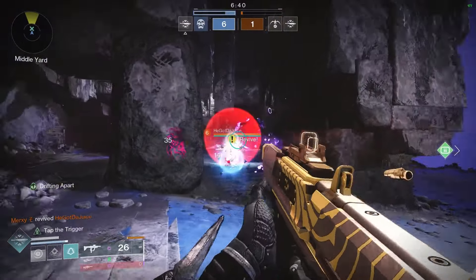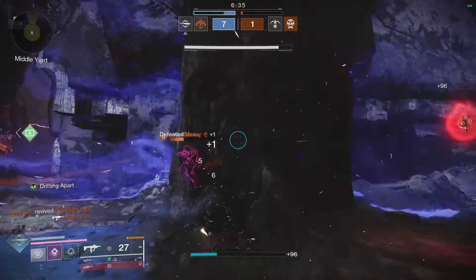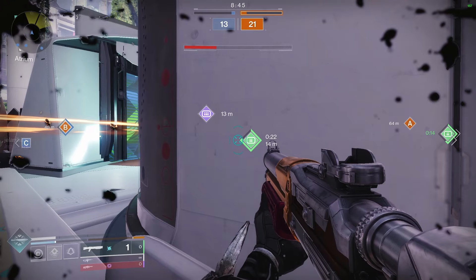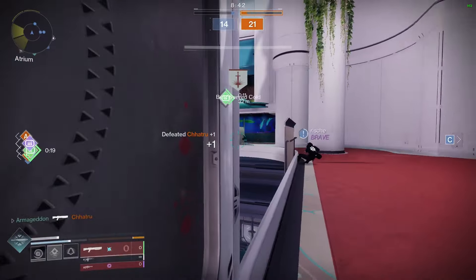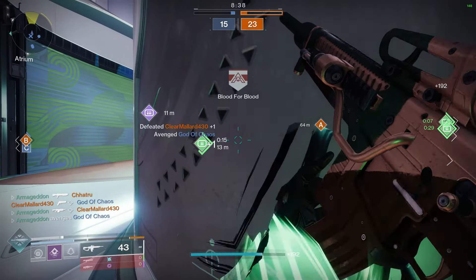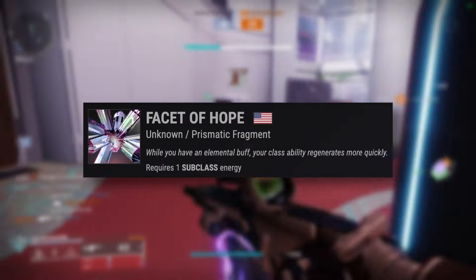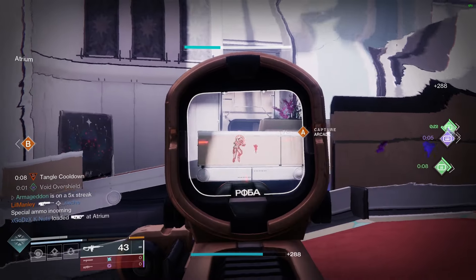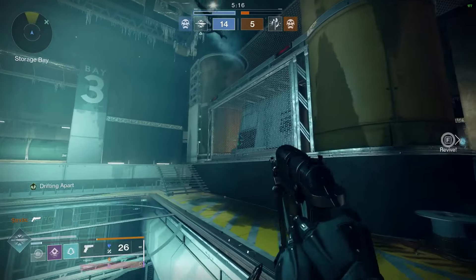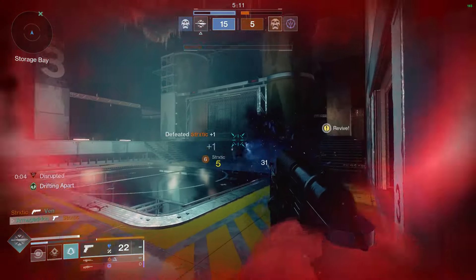The second aspect is Threaded Spectre, which means that when you dodge, you instantly drop a Strand Clone in your place. The Strand Clone will detonate if an opponent is nearby or once it has taken significant damage. This build is absolutely lethal in close quarters. When you see someone on radar, open the engagement with a smoke. If they push you — which you'll see because you'll have wallhacks — dodge backwards and slow them while leaving a Threaded Spectre to chunk damage them. Because you dodged backwards, you also get your smoke bomb back, letting you repeat the same play loop.